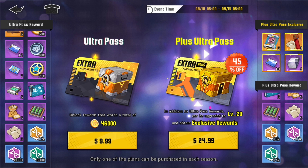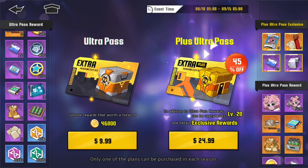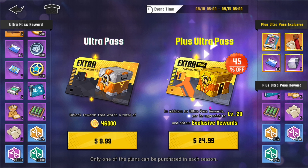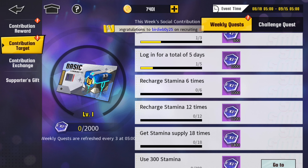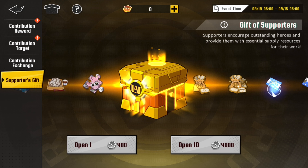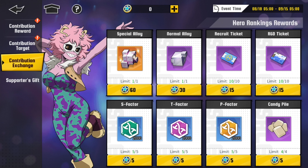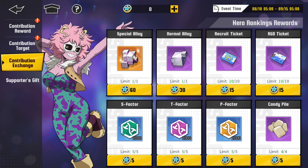In my country, the United States — and All Might's a big fan of the United States — these are the prices. With the Plus Ultra Pass you also get the five-star chip, 10 RGB tickets, the candy, and two of the normal items. If you want to get the Plus Ultra Pass, I don't think that's a bad offer. I feel like you should go for it. The one I'm sadly going for is the Ultra Pass, which still has good rewards but nothing compared to Plus Ultra Pass — they're making you spend more money for better rewards.